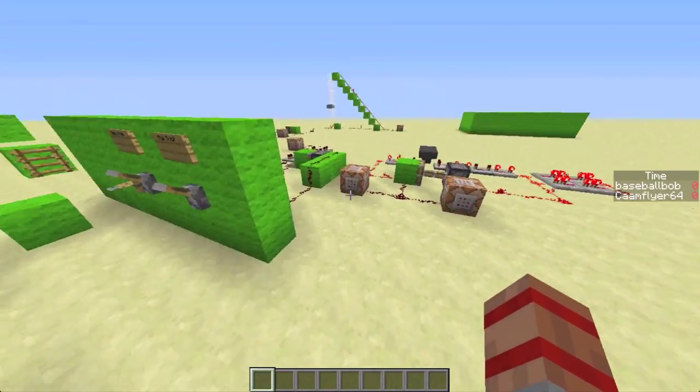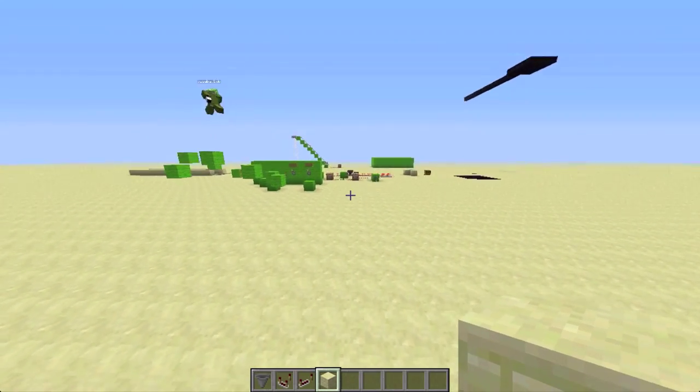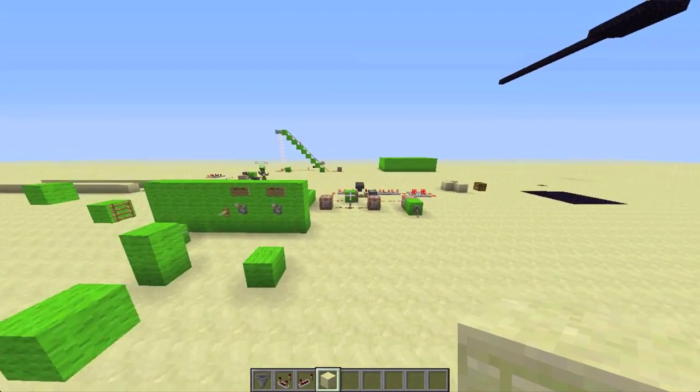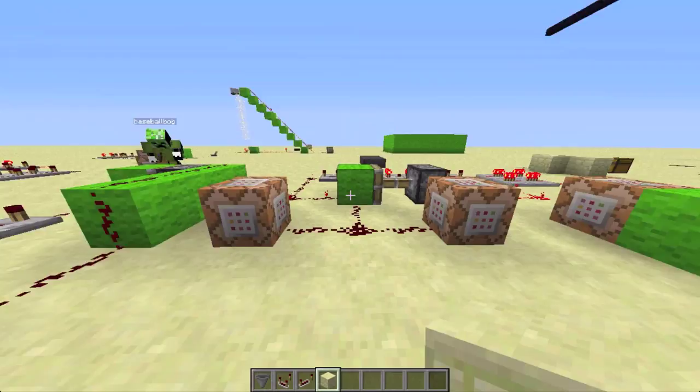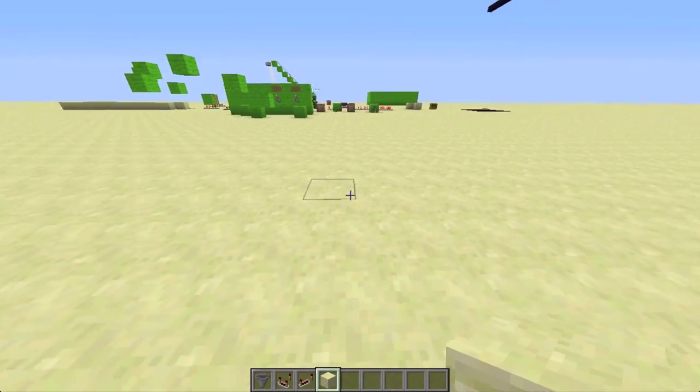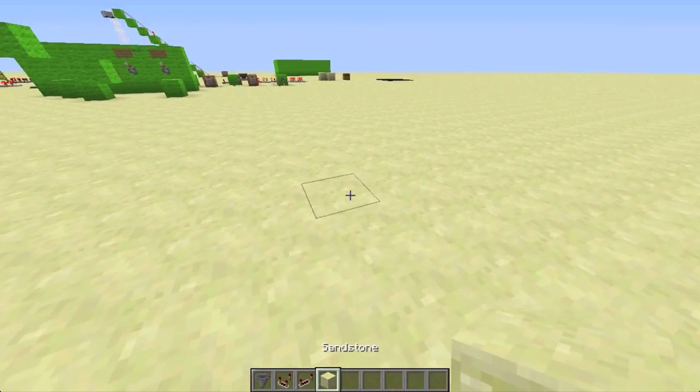Now it's time to show you how to build the fancy contraption. First you want to set up the scoreboard - set up the name and then the display. So first you want to start off with placing a block.